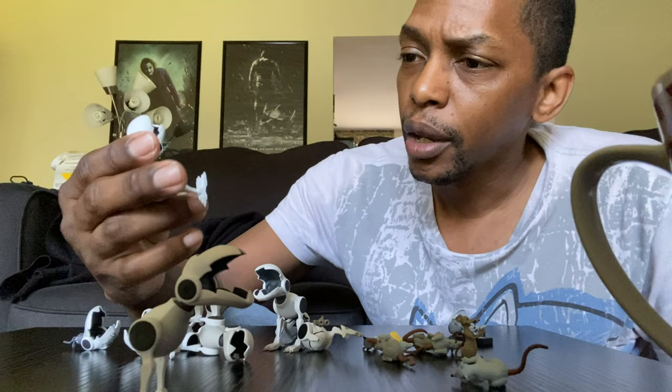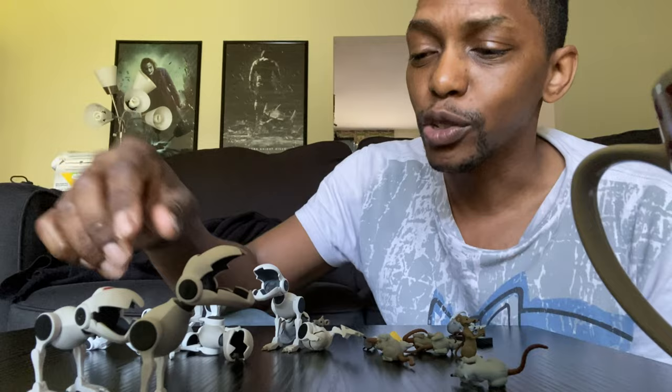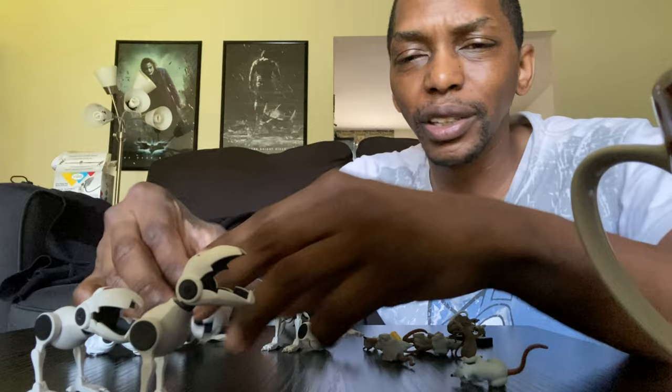I think they look dope. You got the cell shading on the bottom. I love these things. I wanted mousers since the beginning of this line. Now we got Baxter Stockman coming — human Baxter Stockman — so I'm going to have my army of mousers and Baxter. It's going to be so dope. You can throw the little broken pieces around your display, have it really pop, you know? So let's get into the other accessories that this comes with.